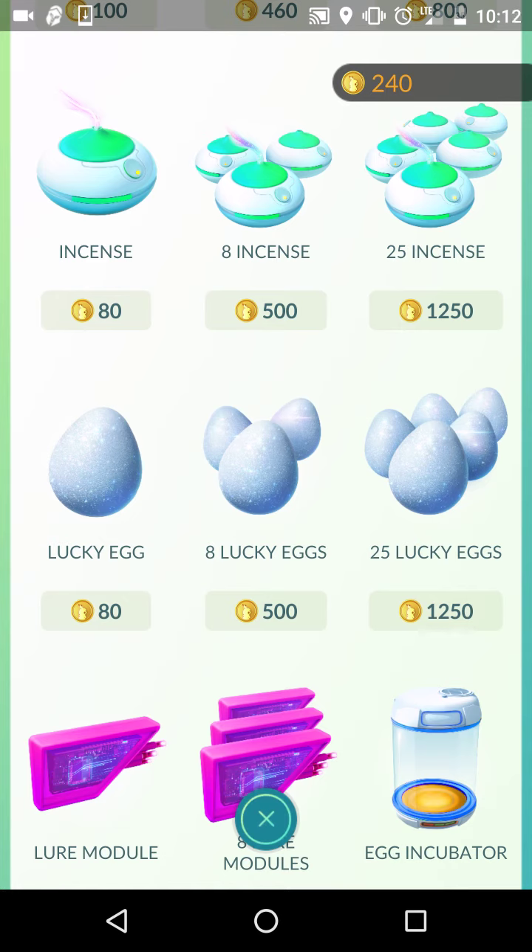You can get a Pokemon every minute if you are moving at a rate covering 200 meters per minute, because every 200 meters traveled a Pokemon will spawn off an Incense. So if you're driving at high speeds — going down a highway or on a road trip with family — use your Incense then, because you're going to be driving at a fast pace and getting Pokemon constantly. Use your Incense when moving and lure modules when you're idle.